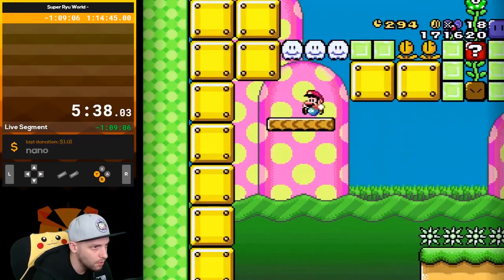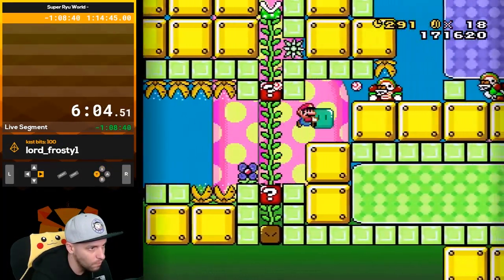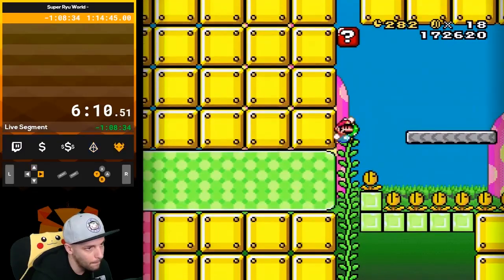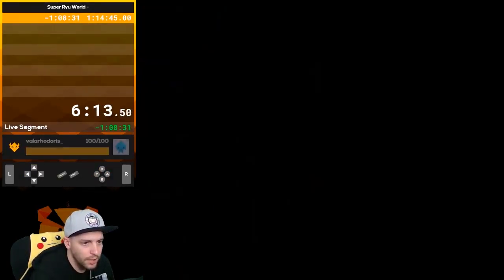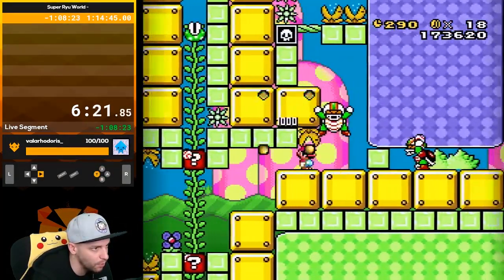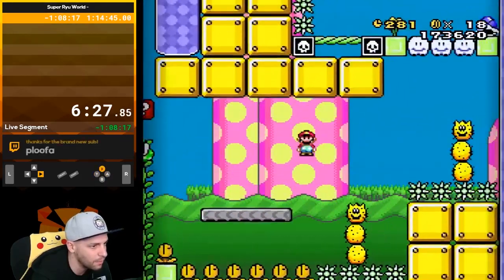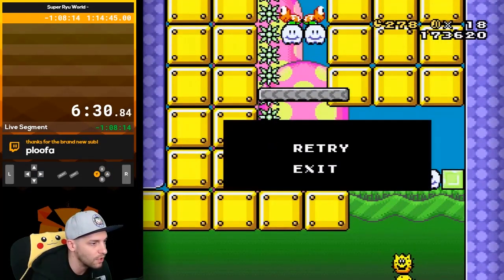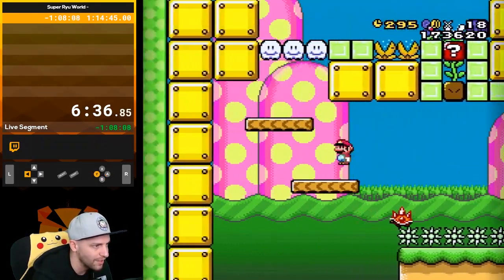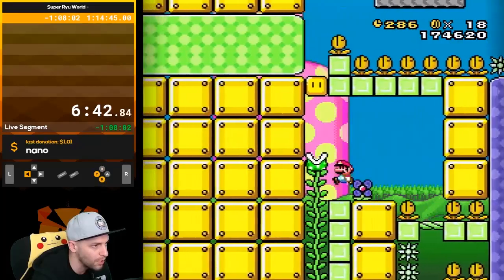I really liked every level except the last two — I thought they were pretty stop and go. A little boring. I don't wanna say I dislike them but they were just my least favorite so far. A death block I don't like — the ones you just walk into. I feel like there's gotta be a row of them. That would be a more appropriate time for a muncher.